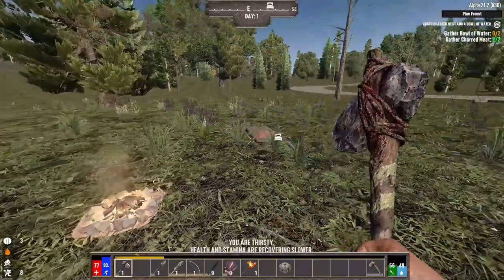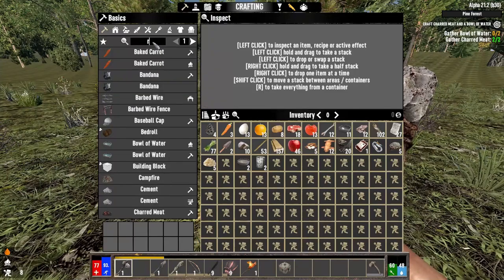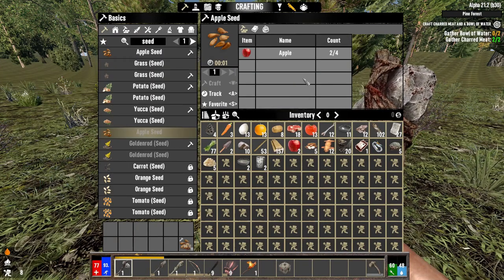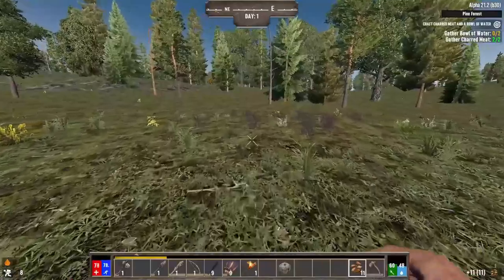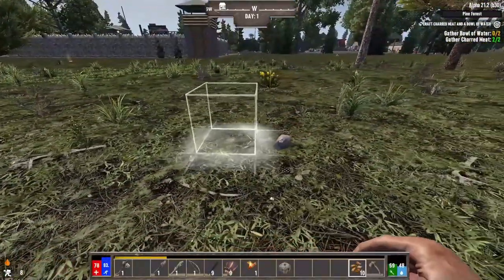I just ate that charred meat — well, I was running low on food anyway. Let's see, can I make a mortar and pestle? Probably not, that's fine. Apple seeds — let's just craft these. I'm going to lay these out right now before I forget — the sooner the better. Day one, having apple trees is a good thing. So just line them up over here with two spaces between them.